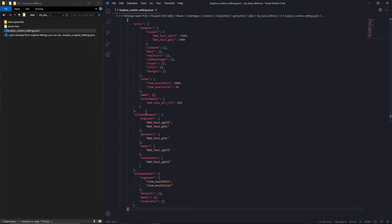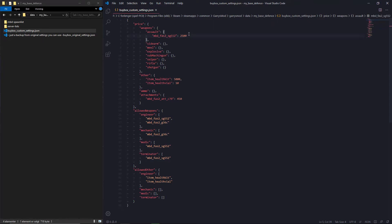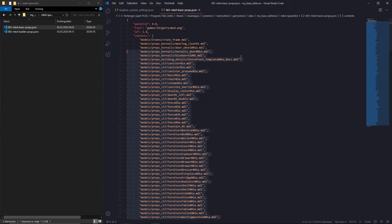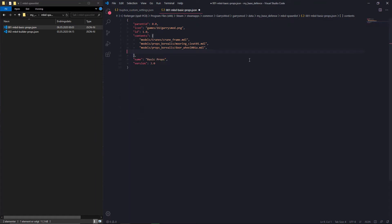Now you have to add your weapons to the allowed area. This weapon should be free. Let's edit the basic props — I will remove all of these. Now I only have three props.